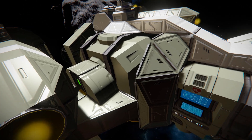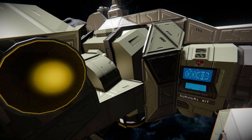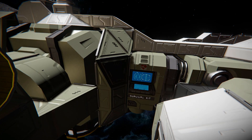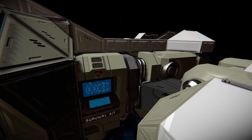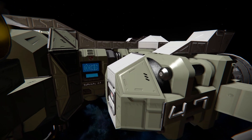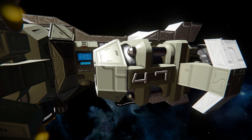Turning our attention to this section, we can see a large cargo container to store all the resources you gather, and a survival kit just in case you need it. Behind the survival kit we've got an O2/H2 generator, and all the way around over here we've got an oxygen tank, so you don't suffocate in case you forgot to bring some bottles along.